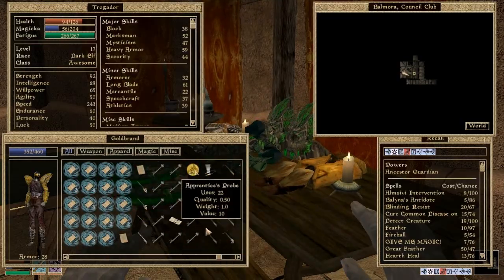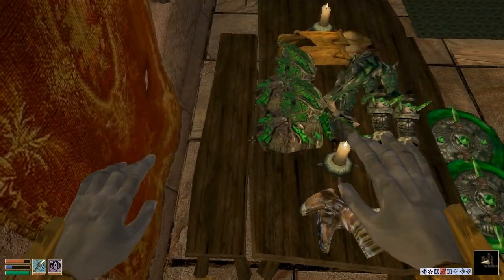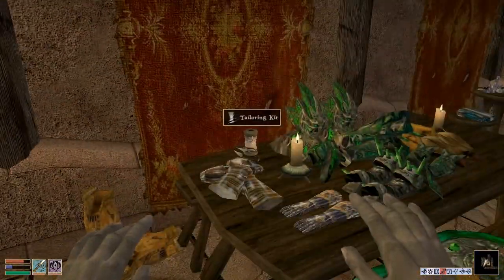Okay, I think that's everything in my inventory. Oh, the tailoring kit. I'll leave it up here so it looks like I'm tailoring all my armor. Or... tailoring? So I'm repairing all my armor. No, tailoring is a word. What am I talking about?